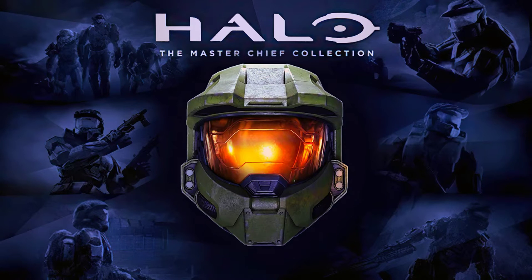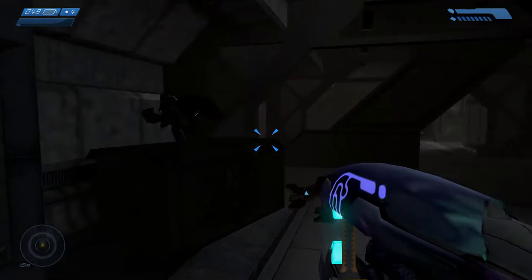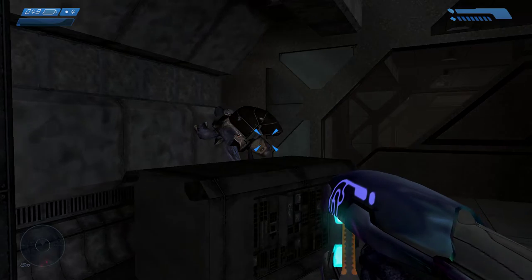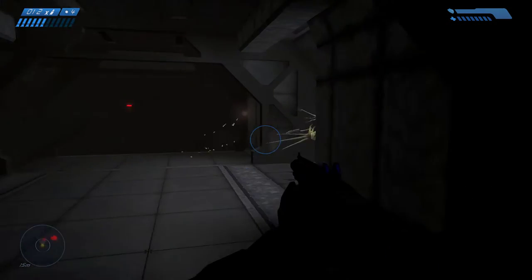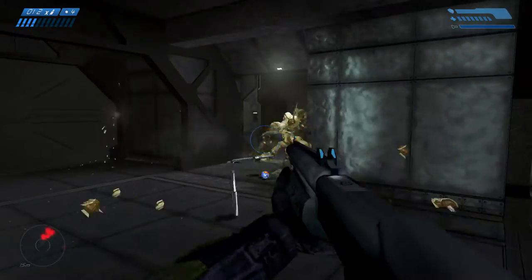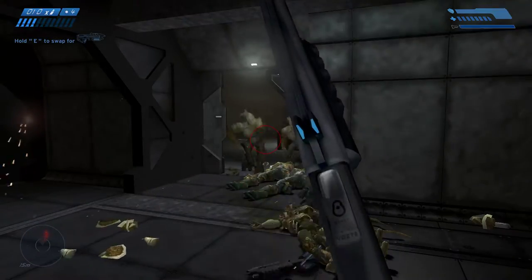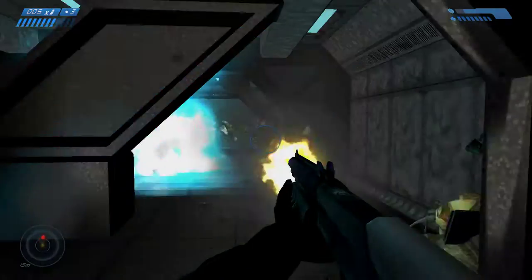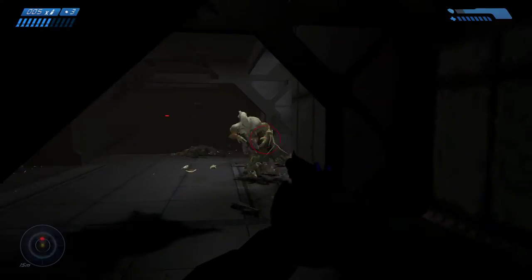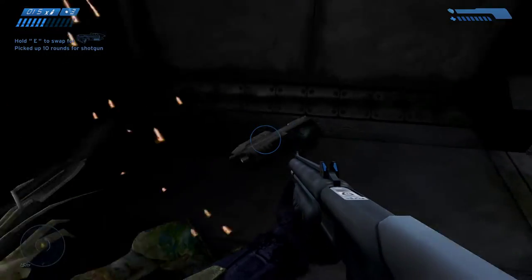Alright folks, back with more Halo 1 Combat Evolved. I think we're coming down the home stretch here. What the hell? I don't have any grenades? Why aren't my grenades working? Oh wait, that's right, because it's not the 4 key, it's the F. Alright, there we go — shotgun. Excellent.